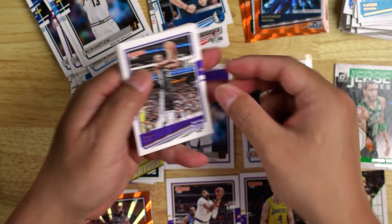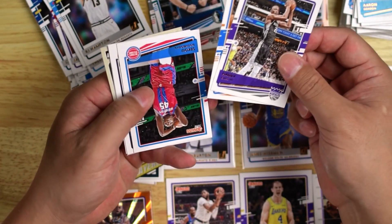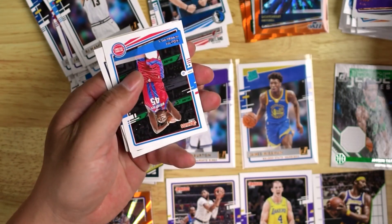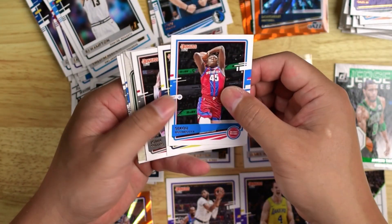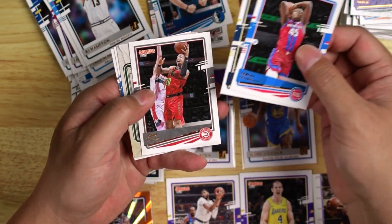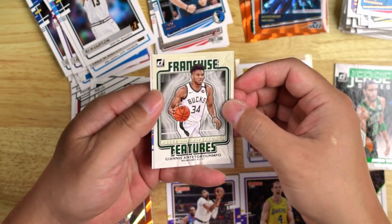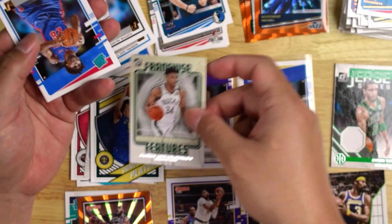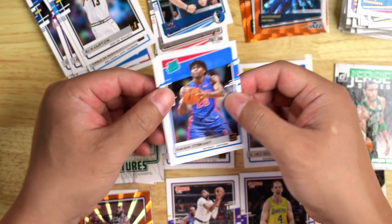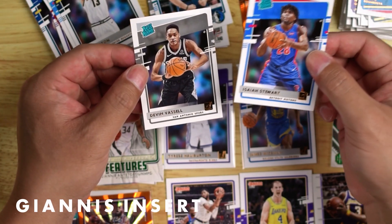Last pack. Harry Giles III, Alfred Payton, Sekou Doumbouya. Jamal Murray — hope he gets better quickly. John Collins. Giannis — Franchise Features, live and in person. Isaiah Stewart. And a Devin Vassell.